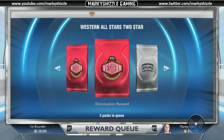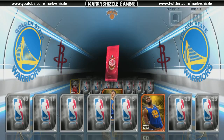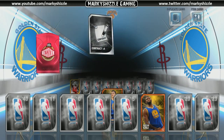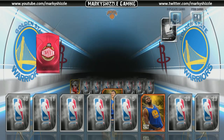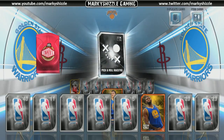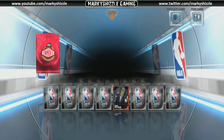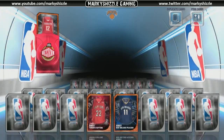Thanks for watching. Stay tuned for other card openings. I'll open these real quick for you guys too, just to show you kind of what's in them. Although these are normally a lot less — you get silver contracts, stadiums, and playbooks. You don't get players.